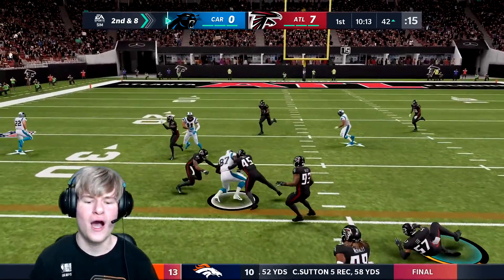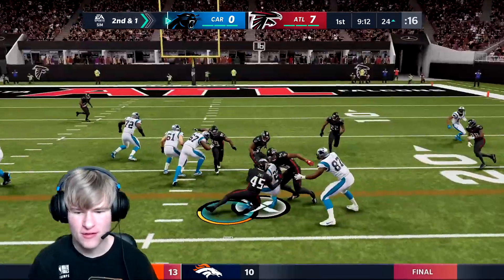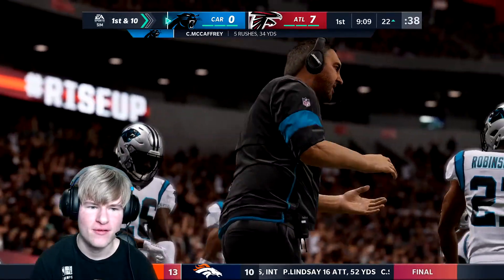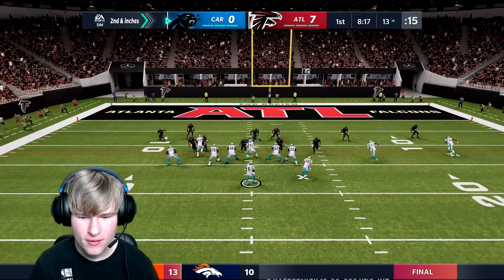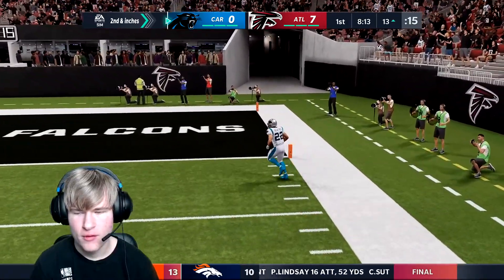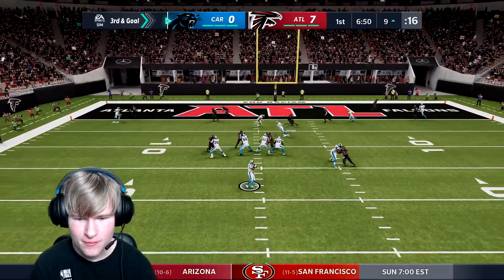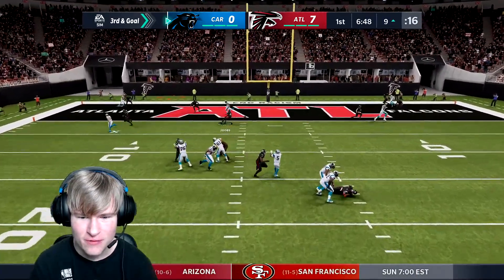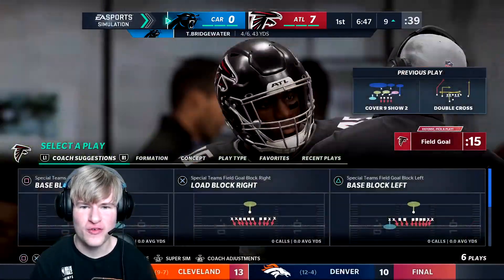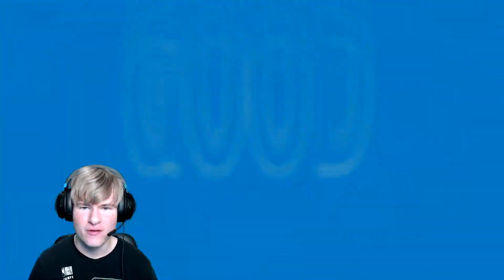How is that a first down? Second down short. He had a touchdown right there - come on, don't let them get a touchdown. He throws it away - let's go, hold them to a field goal. The field goal is good, three to seven, Falcons up.